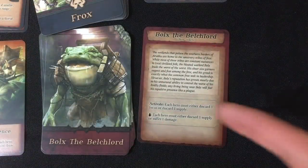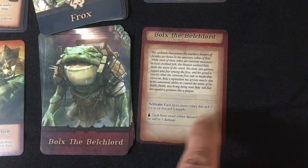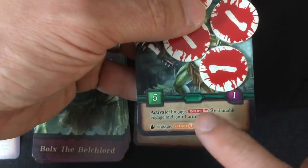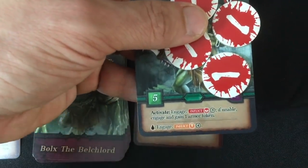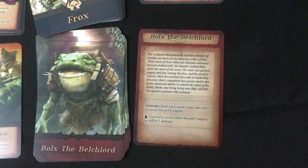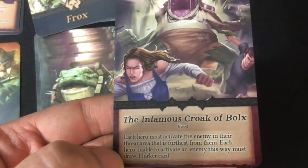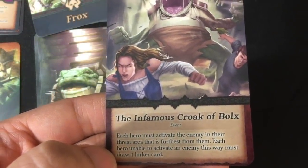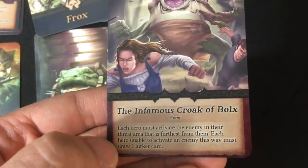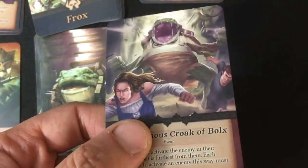Now the villain turn. Bulk's card activates: each hero must discard one focus or one supply — they discard focus. This time there are no water effects, so we avoid that penalty. We draw a new villain card: The Infamous Croak of Bulk's. Each hero must activate the enemy in their threat area farthest from them — each hero unable to do so draws a lurker card. So both enemies are going to attack this turn.